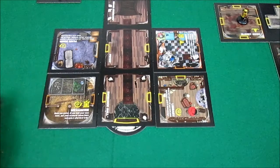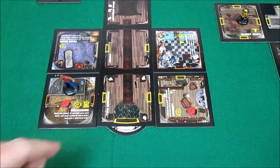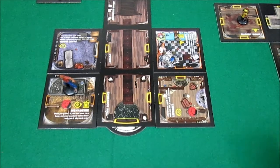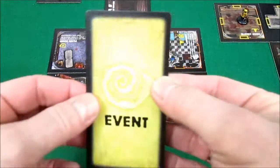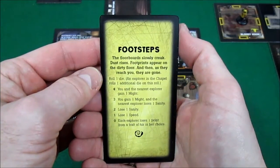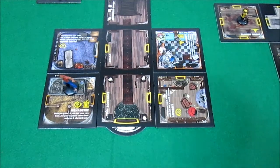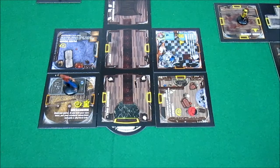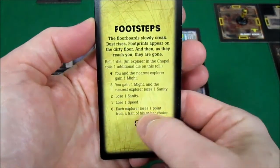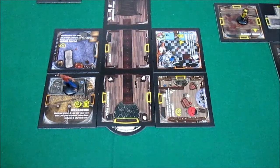So he's going to move in here and end his turn, and he'll put his little explorer token here — these little ones representing him — because you can only do it once per game. But first, the event may prevent him from doing anything. He draws the top card of the event and gets footsteps: 'The floorboards slowly creak. Dust rises. Footprints appear on the dirty floor. As they reach you, they're gone.' Roll one die — an explorer in the chapel rolls an additional die. He rolls a one. Lose one speed. He can afford that — that's not a problem. That gets discarded. Not a great event.